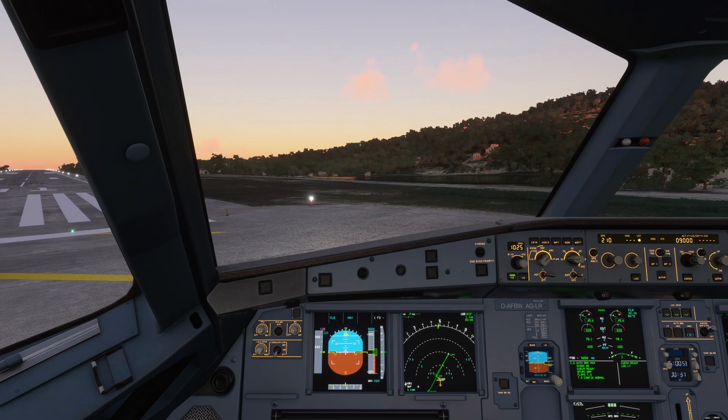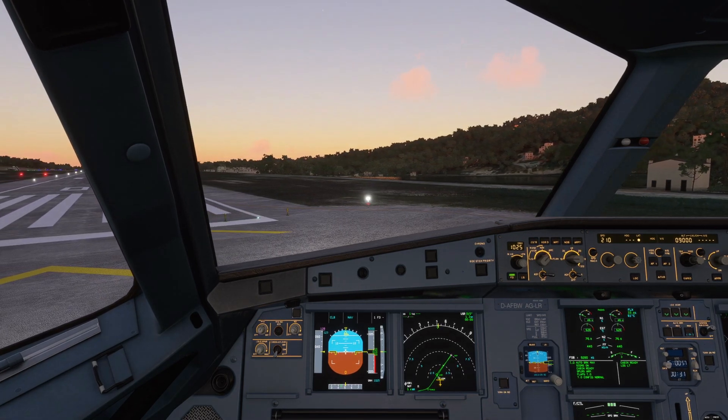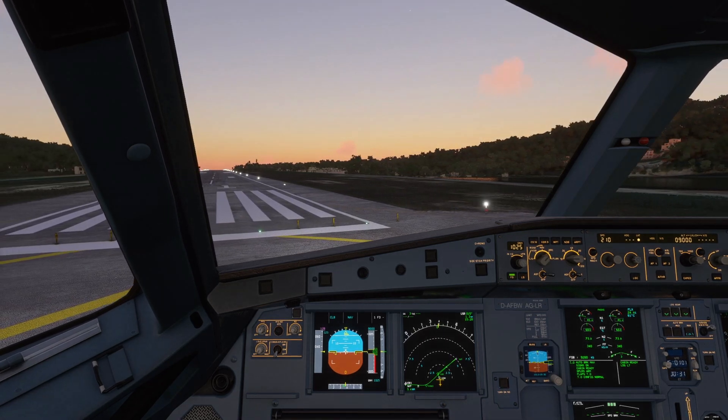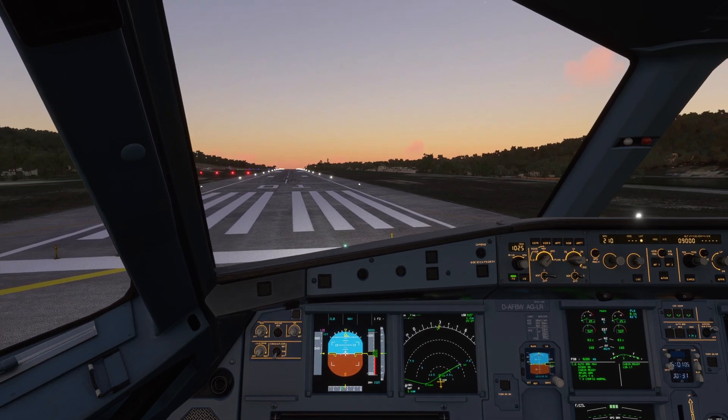After departure, if we're on VATSIM we might actually be told to head direct to Ivico, in which case we can turn left instead of overflying the Skopilos VOR — as has happened to me a couple of times on the network.